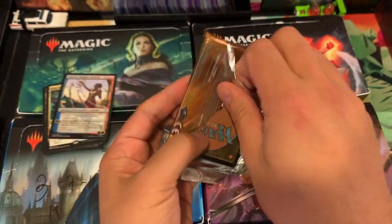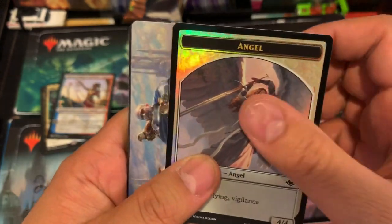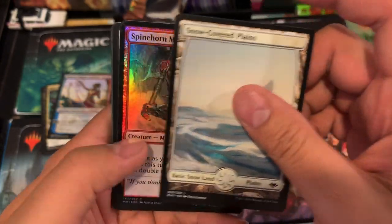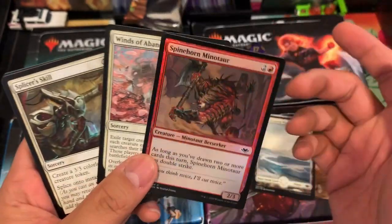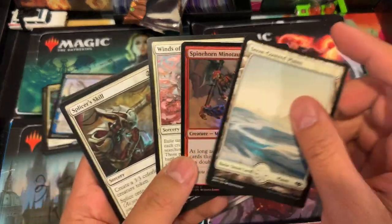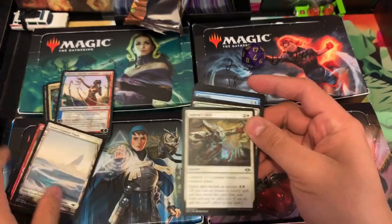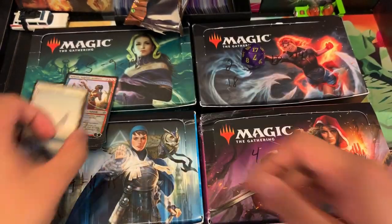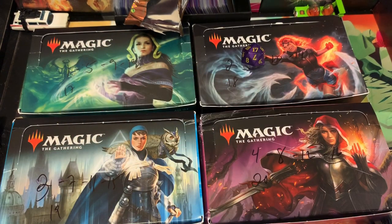Your Modern Horizons pack — good luck. Any kind of foil is an awesome hit. The rare is going to be up top: Snow Covered Plains. We got a foil — Spinehorn Minotaur, and a Winds of Abandon. Any foil I believe is still pretty valuable, so I'm going to throw that in along with the Snow Covered Plains. Nothing in the uncommons in Modern Horizons is really worth much, but congratulations on that Modern Horizons hit.